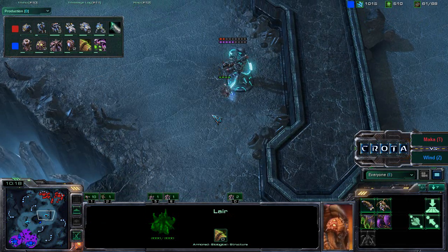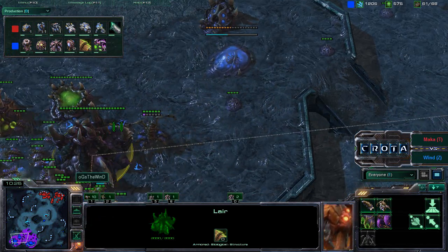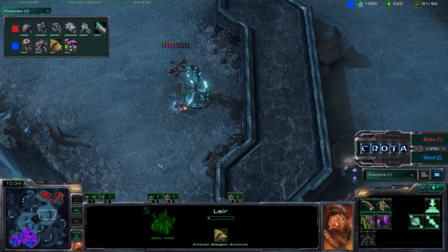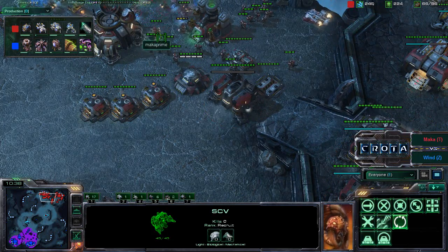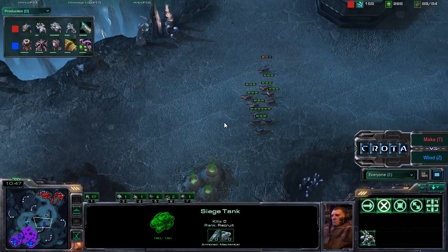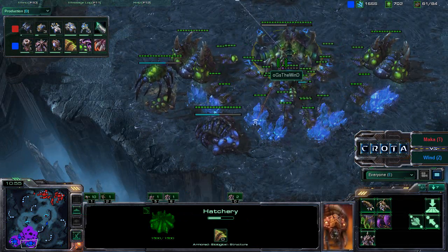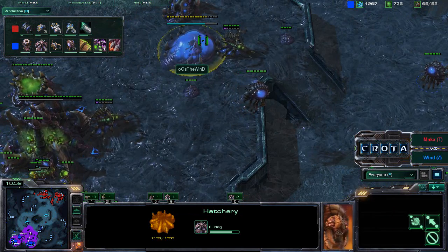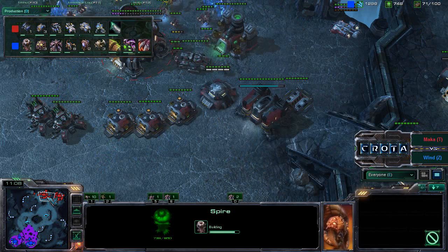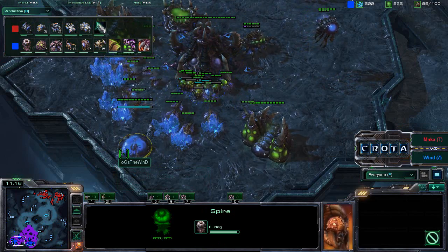I approximate The Wind will have about 1100 to 1200 gas right as that spire completes. He should have enough to create anywhere from seven to nine mutalisks. There are marines on the low ground with stimpak that should be able to handle a large number of mutalisks, but as The Wind adds more and more mutalisks it will be very difficult. There is also now a third hatchery being laid down. In comes a quick scanner sweep — does he reveal that spire? Yes, he does see it.